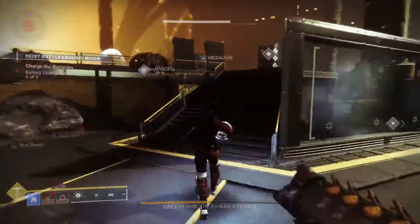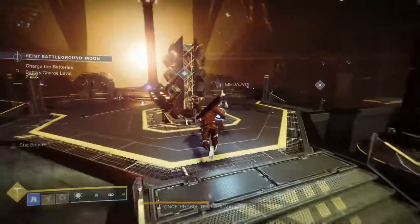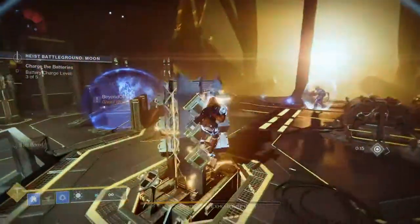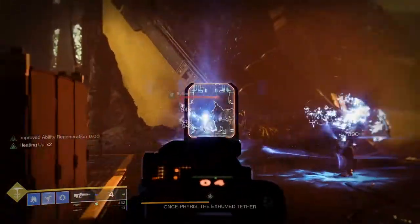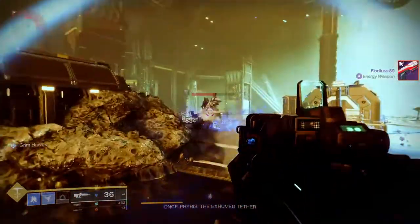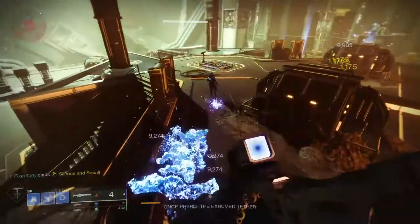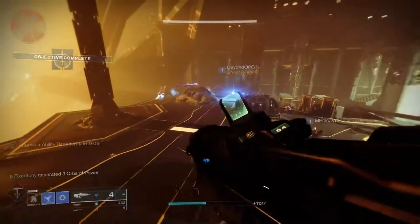Overall, all of the bosses seem to share this trait where once you get them to a certain health threshold — usually half, a third, or a quarter — they'll become immune. At that point you have to charge a battery to five, and then you can continue damaging them or hit the next immunity phase. I know people don't like damage gates like this, but I actually don't really mind it. I think they could have done it a little better, but overall this activity is probably a lot better than the previous ones. It doesn't overstay its welcome — the ghost portion might run a little long, but the boss area is super dope and a lot of fun.